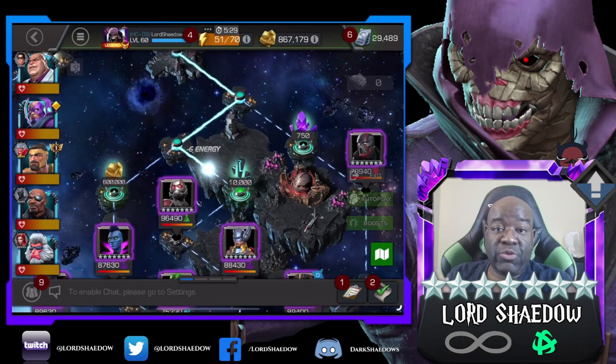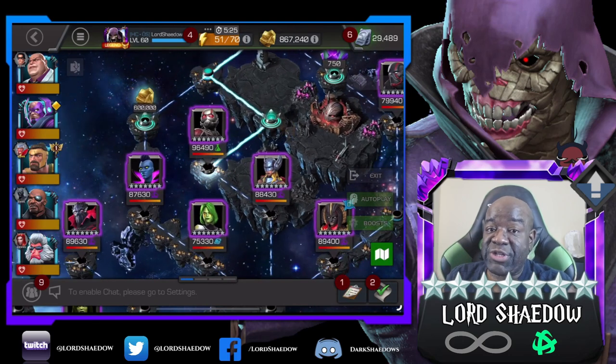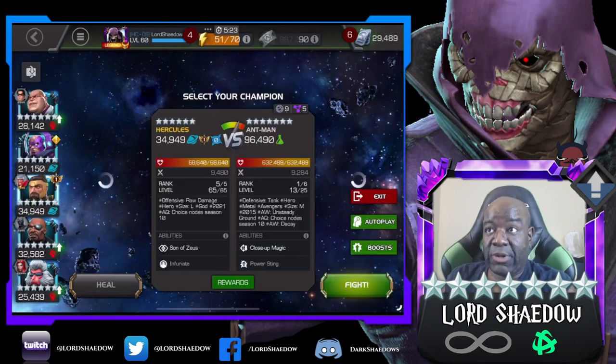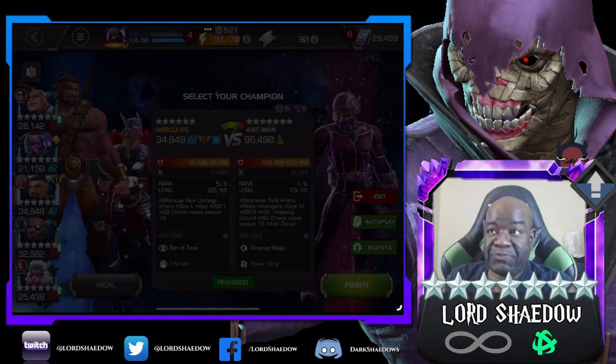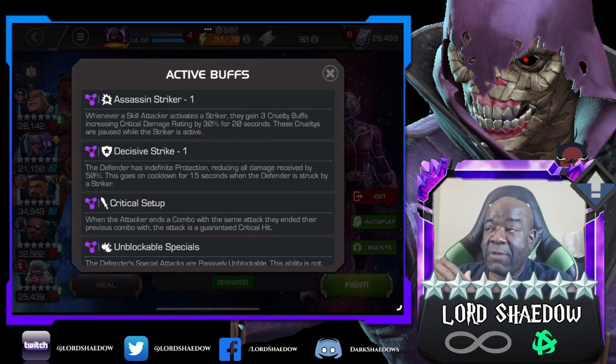Having only three paths makes it much, much faster and simpler to explore — it's not the chore that it was before. Now some people loved it. Look at the active buffs you see here. These active buffs are why I chose skill attackers, so you basically want to go in with a skill attacker.